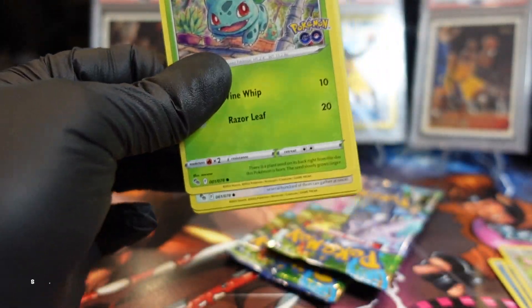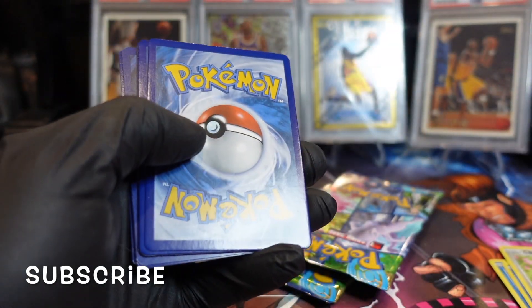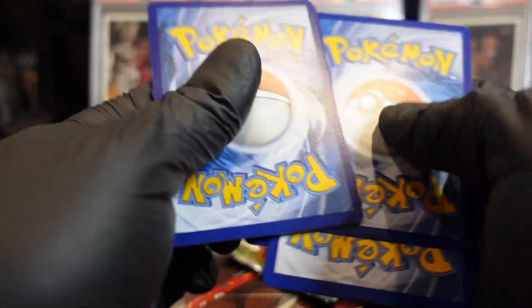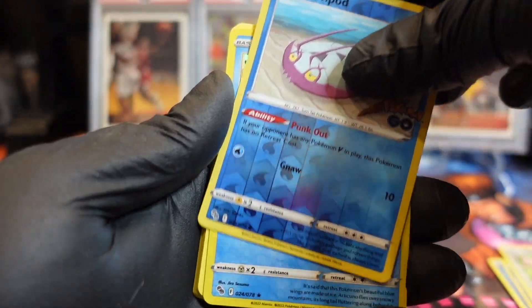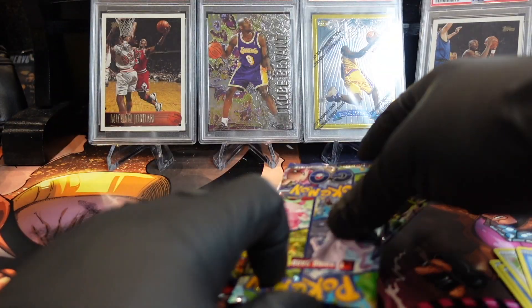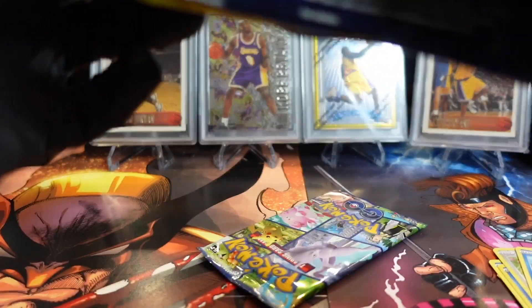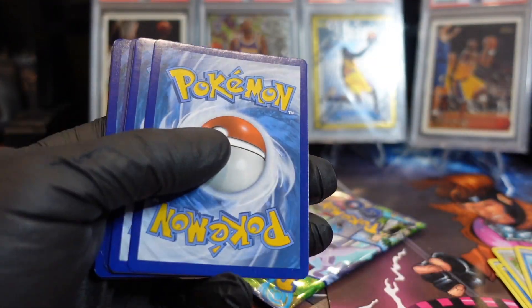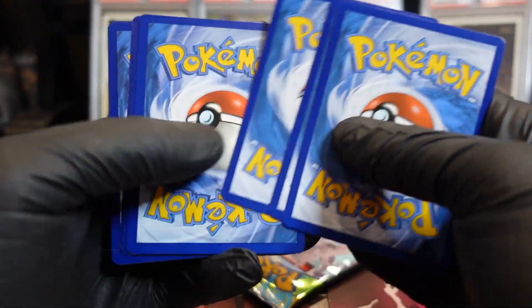Alright, three more packs, let's go. Got a little tickle in my throat. Oh, another bird. Alright, last two. It doesn't seem to be a pattern — looks like they're all just black bordered cards. It's kind of like an anniversary set.